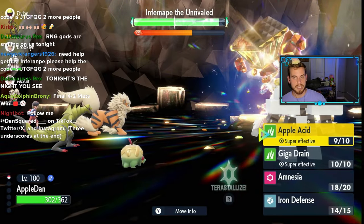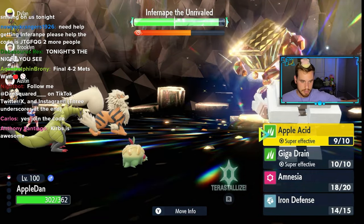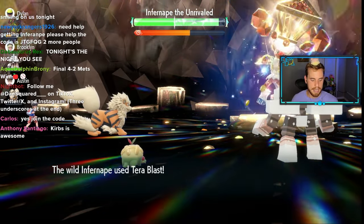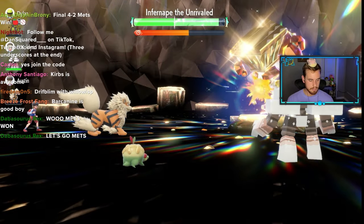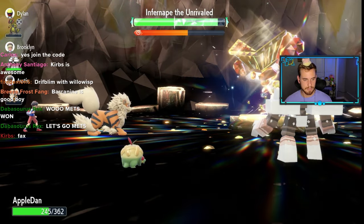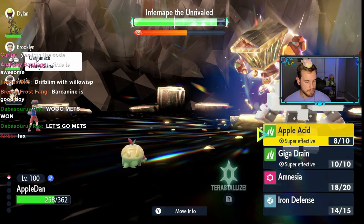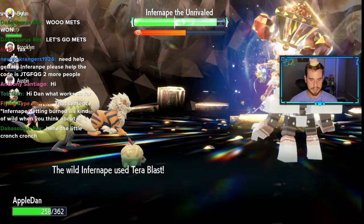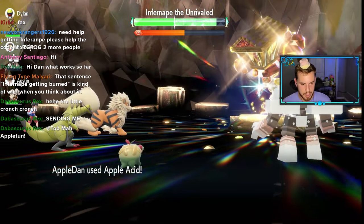Now refocused — plus two Defense, plus four Special Defense. Back to Apple Acid. The step-by-step is in the video description: we waited for the negate, used two Amnesias and Iron Defense, and now we're Apple Aciding. We want to Apple Acid until Infernape is at minus six Special Defense — once it's there, we can switch to Giga Drain for extra HP.